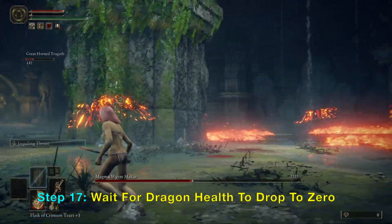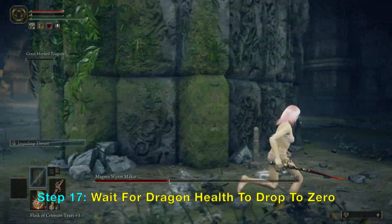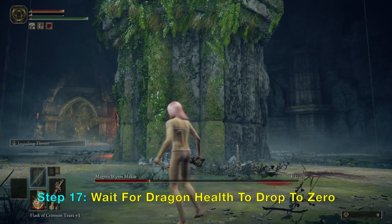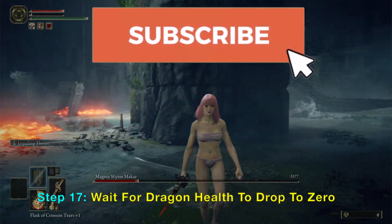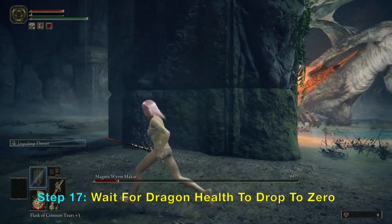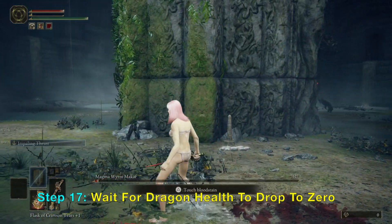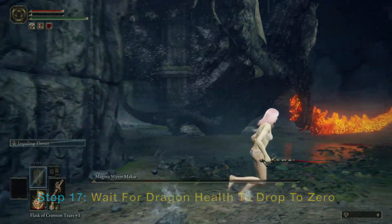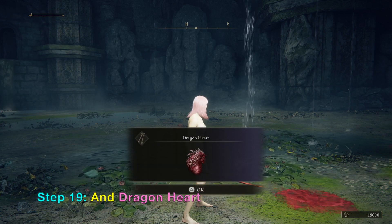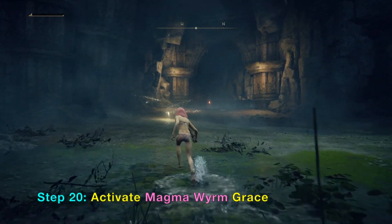Usually the dragon will lose health all the way to zero. If not, you can trigger scarlet rot again, but using your dog with this weapon fills it up real quick. I'm just going to walk around and wait for his health to go to zero. His weapon is a scale sword that does fire damage with a great overpowered attack I'll show later. The dragon is now down to zero — we get the Magma Worm Scale Sword and a Dragon Heart. There's also a grace we can activate after the dragon is dead.